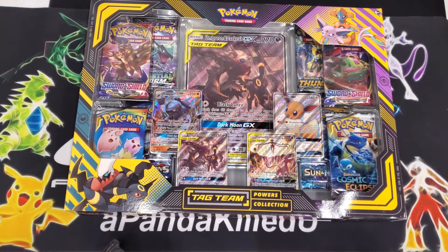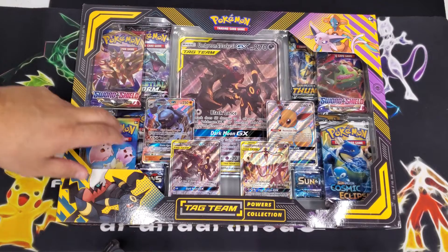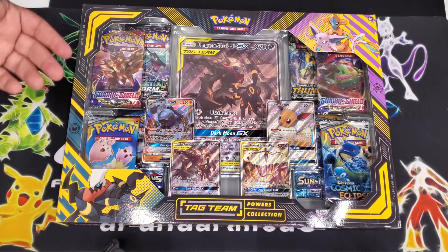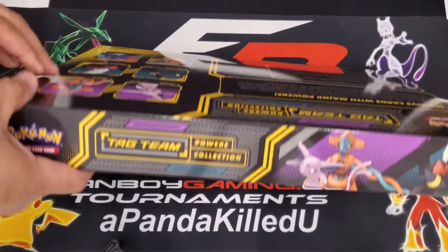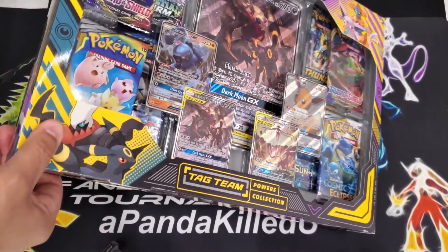Hey guys, thank you for tuning in for another unboxing video. As you can see, there's the new Attacking Powers collection right there. Pretty interesting box here - I almost wasn't going to get it because it does have some outdated packs like XY Evolutions. I tend to only want to get the newer sets right now, but these alternate art cards are too good not to get. Nothing really special on the back or anything, so let's go ahead and pop this open and see what we get.